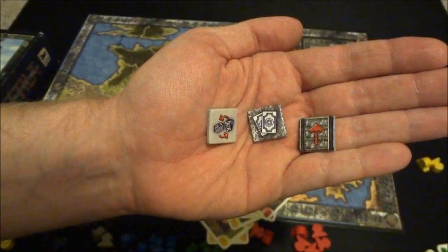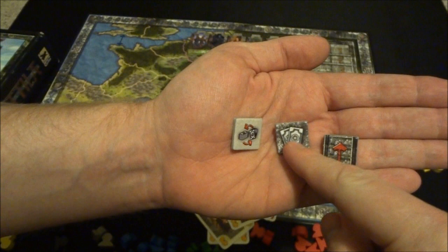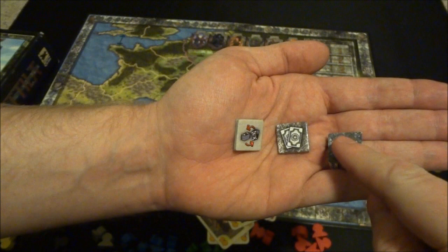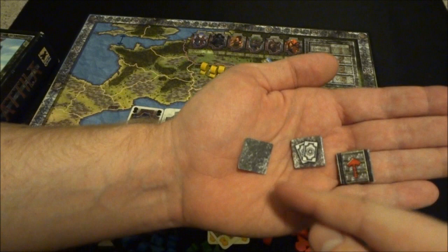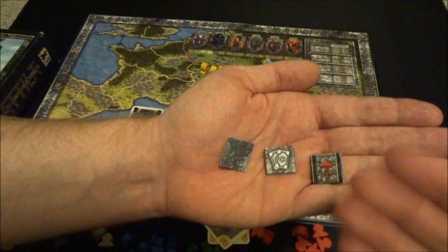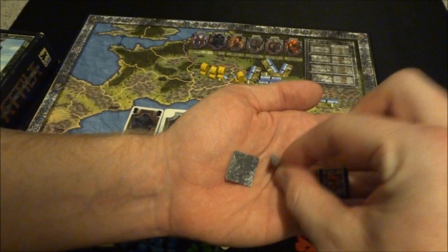Let me explain the three different special actions a player can take. On your turn you can choose one of these — you can never do two actions on a turn — and once you use one you flip it over and can no longer take that action for the rest of the game. The first action lets you discard as many cards as you want and draw that many cards back — just a way of recycling your hand. The second one shows two cards being played: you basically get a second turn, playing one card, placing a pawn, and then doing the same thing again.